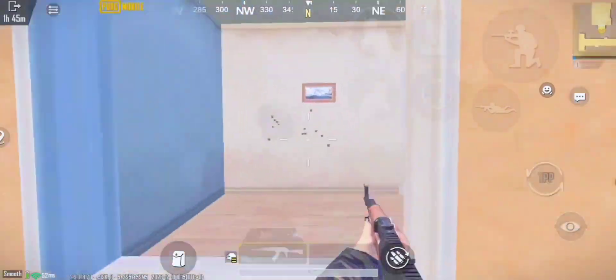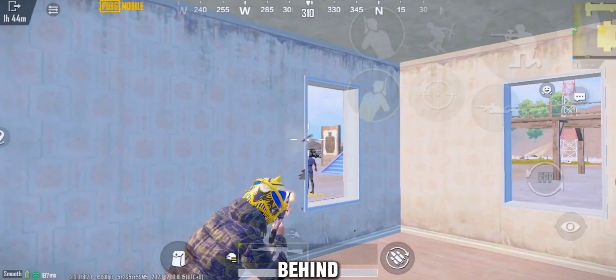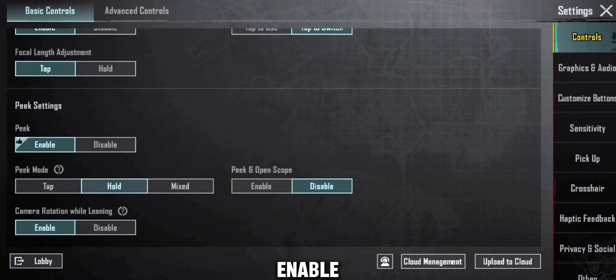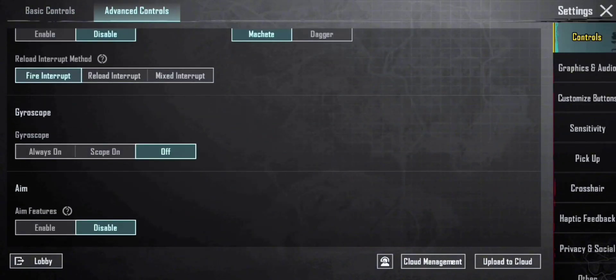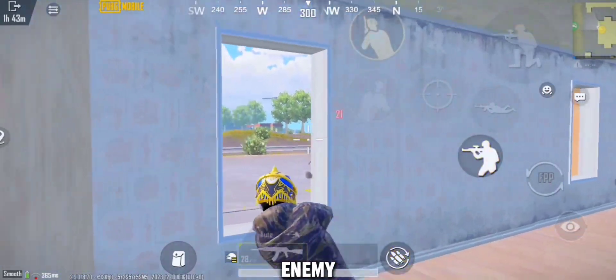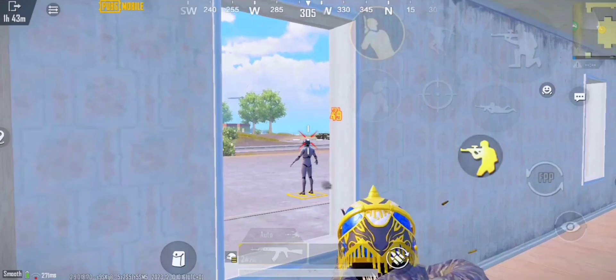Why does everyone kill you behind cover? The problem is you are not using advanced settings. Go to settings and enable the aim feature. After the settings, you will be able to kill the enemy. Thanks for watching, and love to our 2800 subscribers!